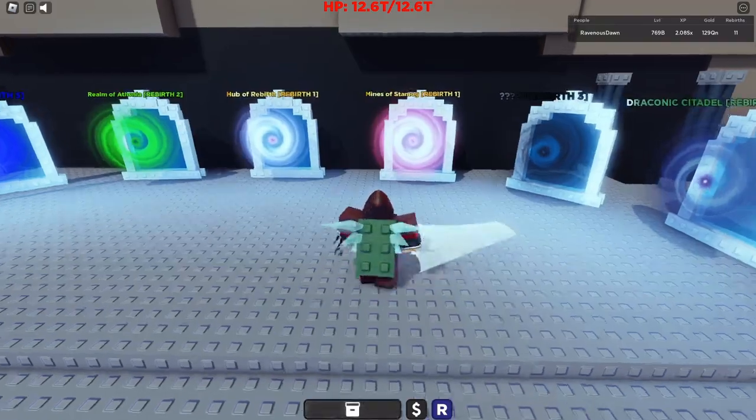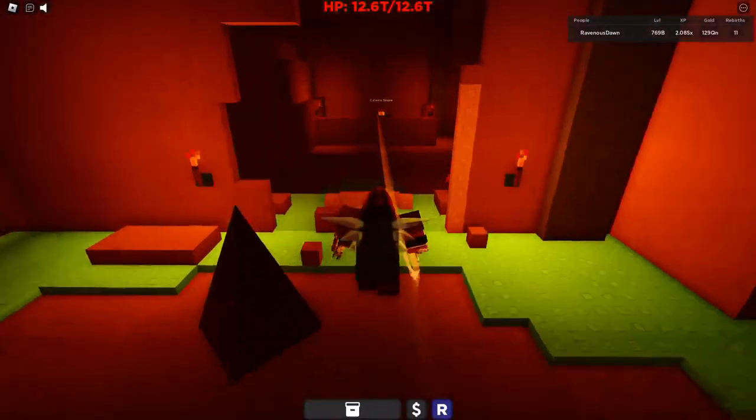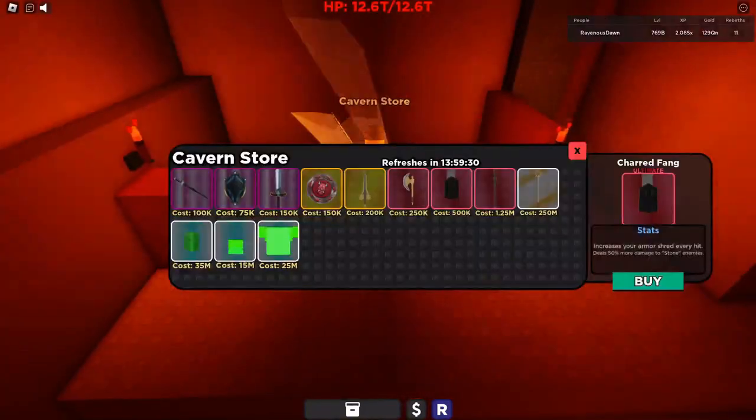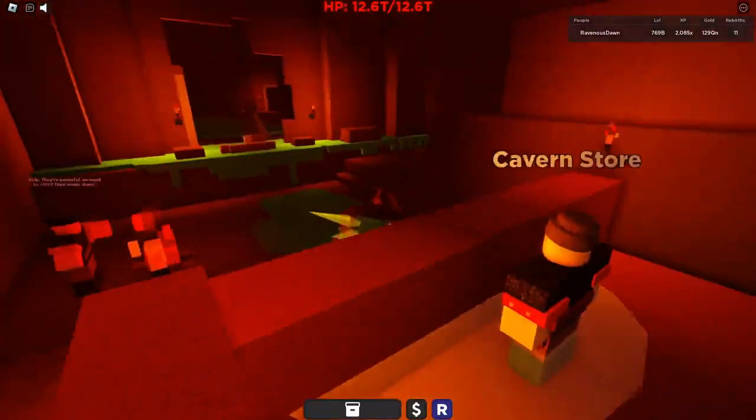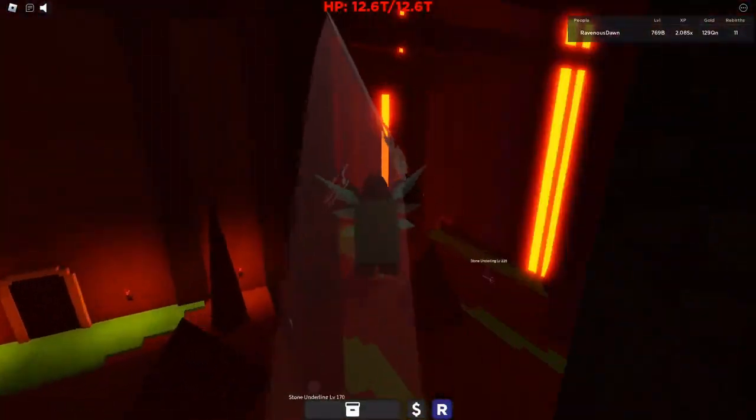To get the Charred Fang, go through the portal to the Mines of Stamog and go to the shop to get it for 500k. Alternatively, you can go to the Serpent and kill it to get the Charred Fang.